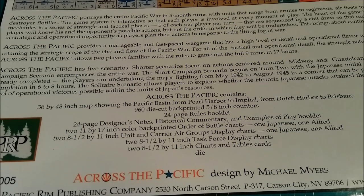Across the Pacific contains a 36 by 48 inch map showing the Pacific Basin from Pearl Harbor to Imphal, from Dutch Harbor to Brisbane. 960 die-cut back-printed five-eighths inch counters. A 24-page rules booklet. A 24-page designer's notes, historical commentary, and examples of play booklet. Two 11 by 17 inch color back-printed order of battle charts — one Japanese, one Allied. Two 8.5 by 11 inch unit and carrier air groups display charts. Two 8.5 by 11 inch task force display charts. Two 8.5 by 11 inch charts and table cards. And a die.